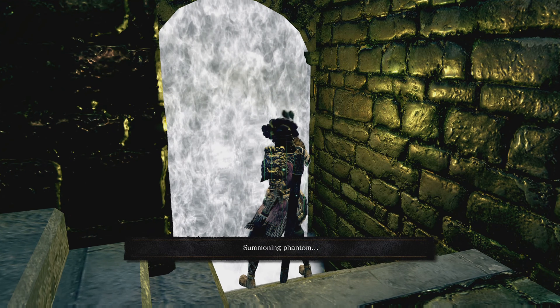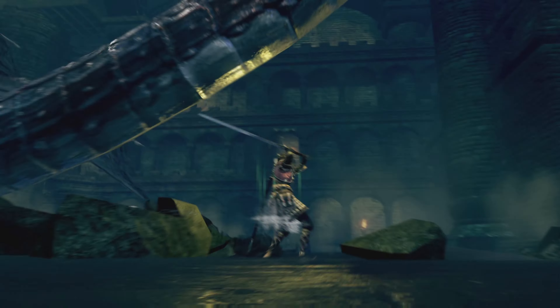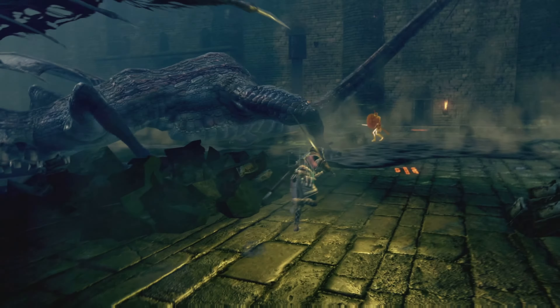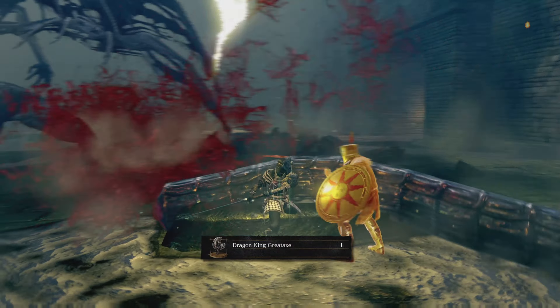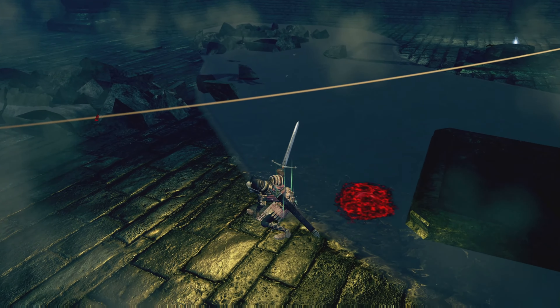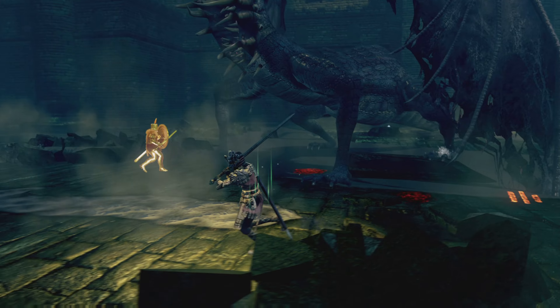I made sure to heal up before taking on the Gaping Dragon. One thing I want to mention about the Gaping Dragon: you can actually chop off its tail. If you keep hacking and slashing at its tail you will eventually get the Dragon King's Great Axe, which is a very powerful weapon. It does a gravitational slam when you use the special ability and also hits pretty hard.